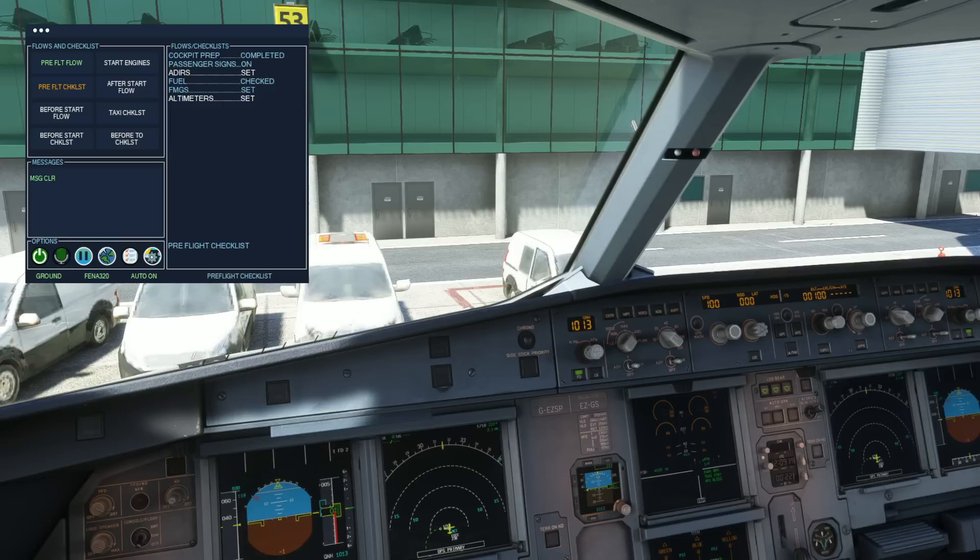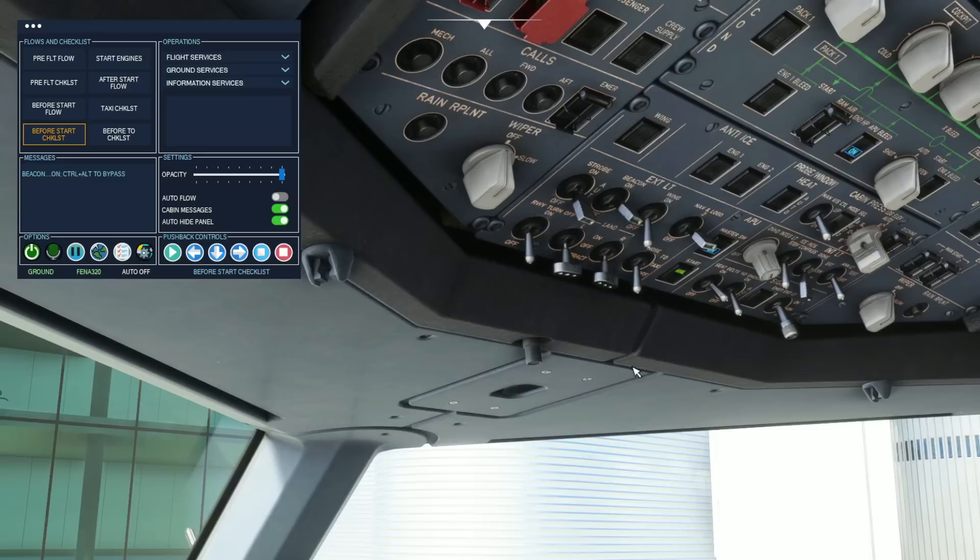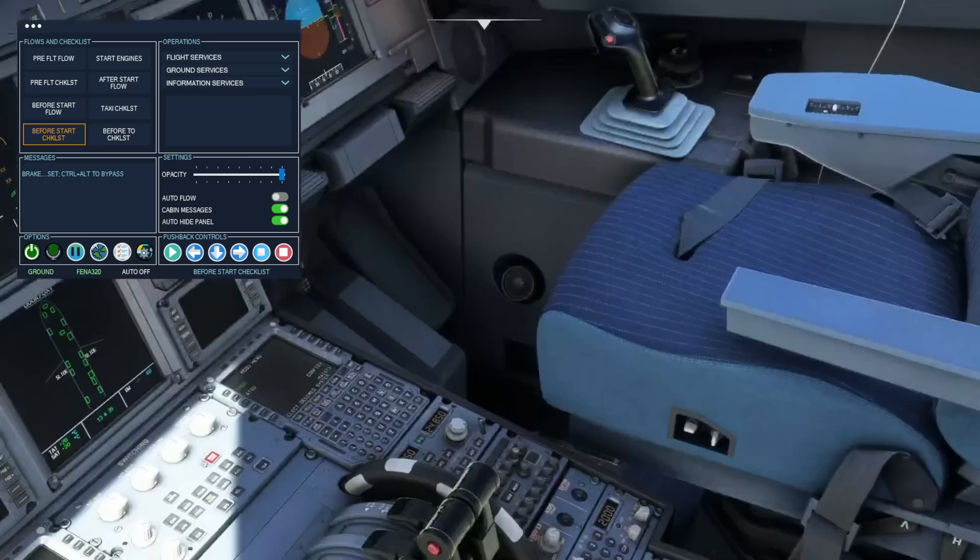Pre-flight checklist: cockpit preparation completed, passenger signs on, altimeter set, fuel 22,996 kilograms — check, FMGCs set, altimeter set. Checklist complete. Before start checklist: doors closed, beacon light on, parking brake set. Checklist complete.